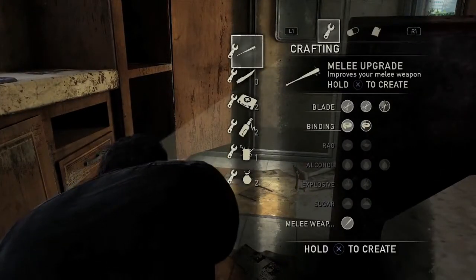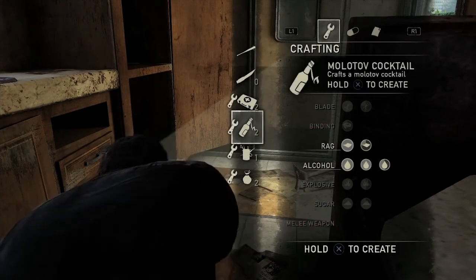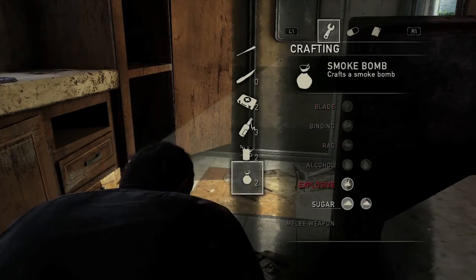Sometimes the world doesn't give you a choice — a battle breaks out in a way you didn't expect and you have to make decisions in the moment. That's another reason why we did the whole crafting system live. We didn't want the player to scroll through a long list of items — we wanted it to be the absolute minimum number of button presses.